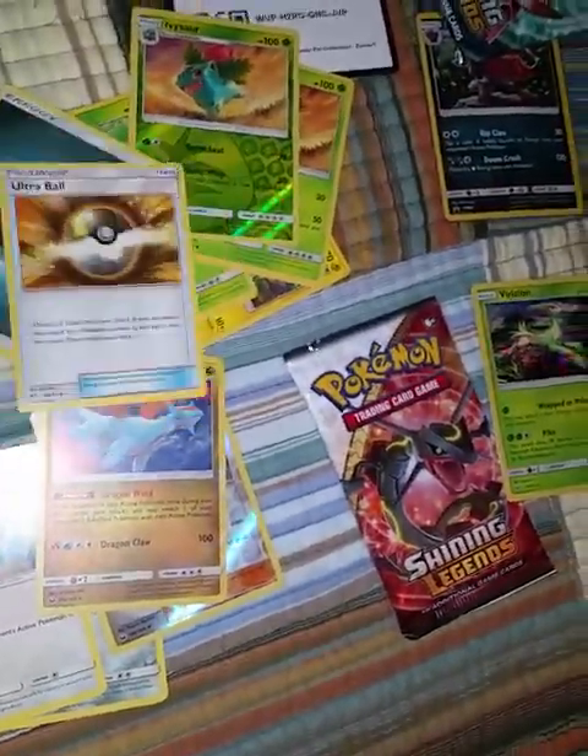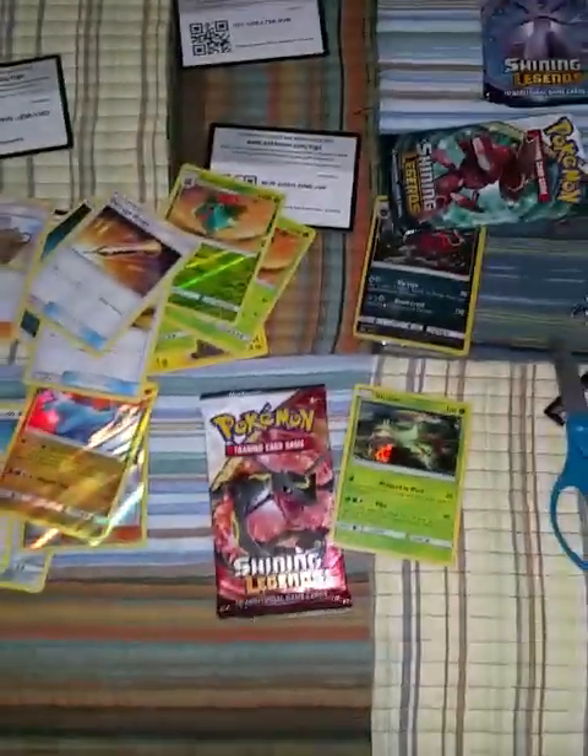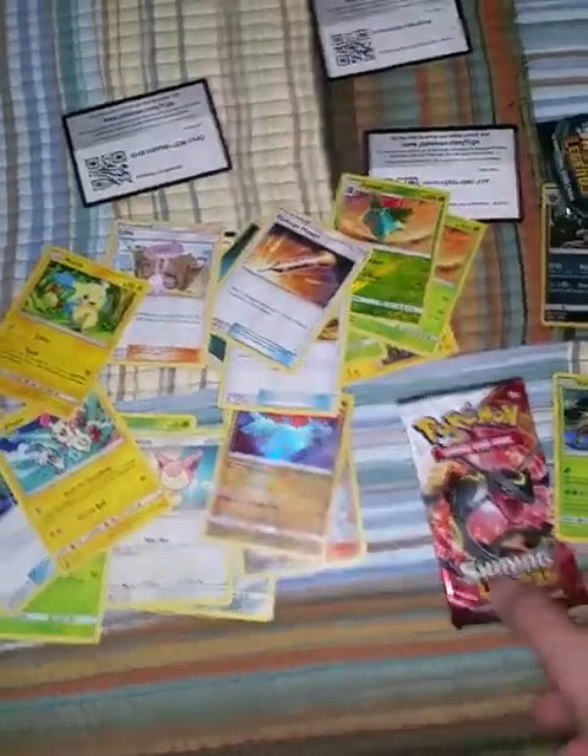Energy. Ultra Ball. Damage Mover. Lily. Minun — however the heck you say it. Let's go on to a Rayquaza pack, guys. Let's do it.